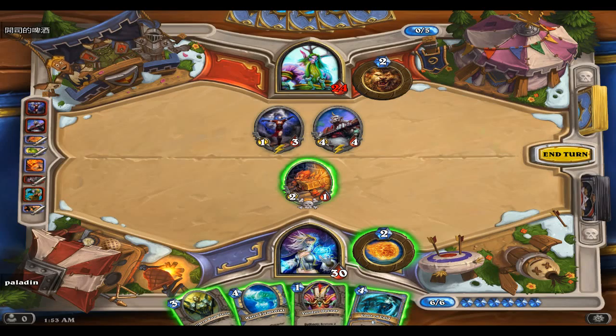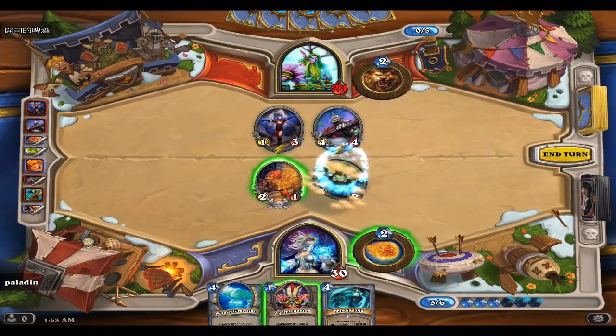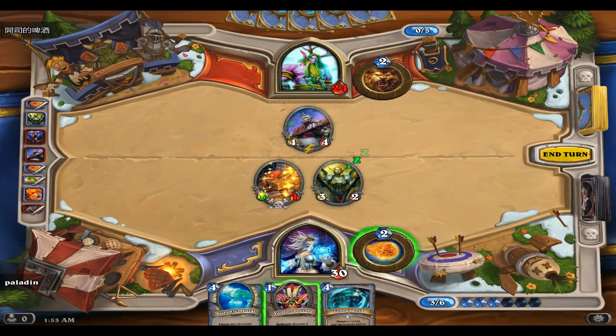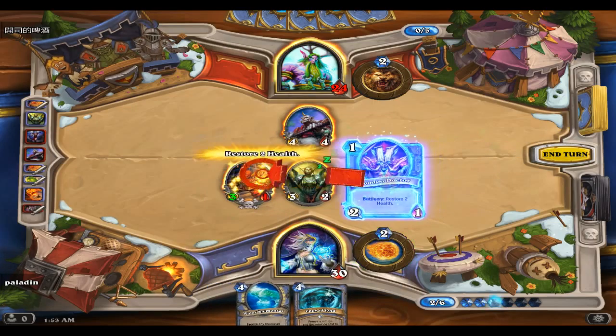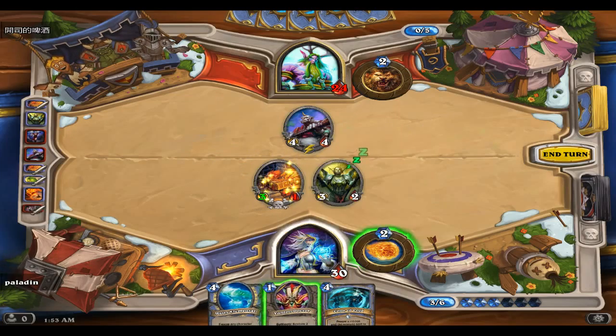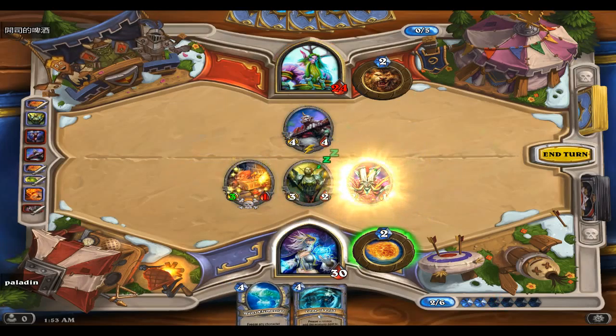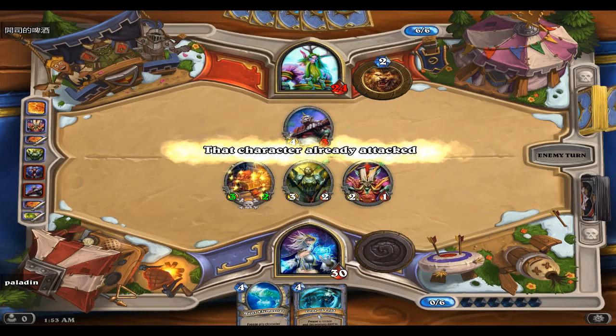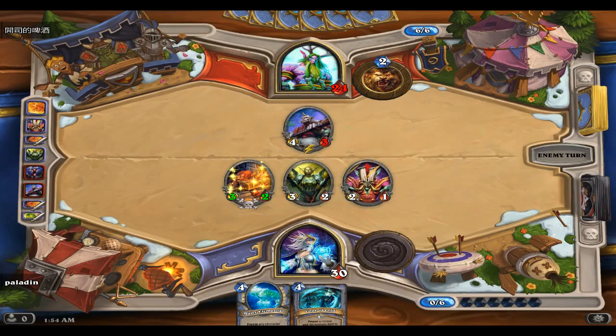Ogre Brute and Mana Addict. Cone of Cold. We can kill that off, we can kill that off, and then hit that - so that if he hits either one of these creatures he dies. And if he hits the Voodoo Doctor then I can burn him and he'll still die.